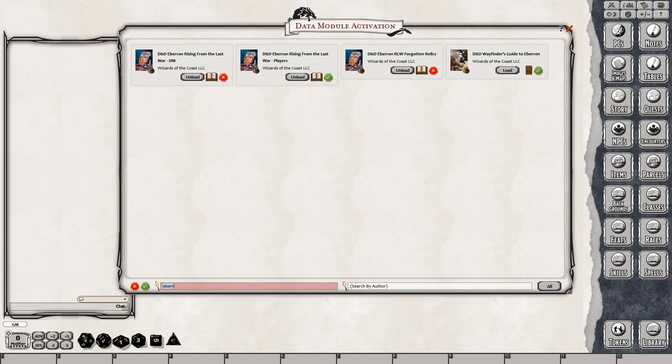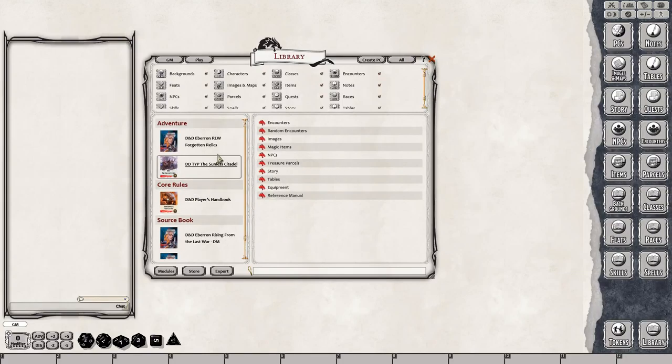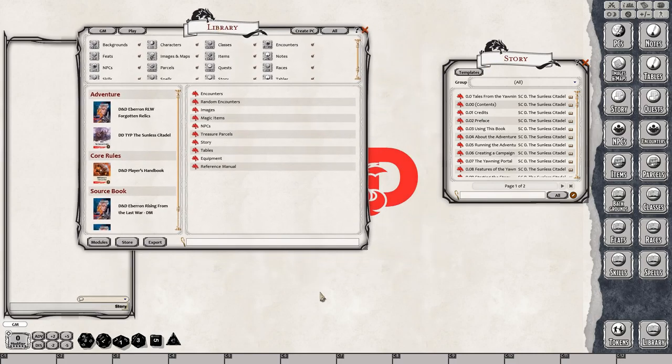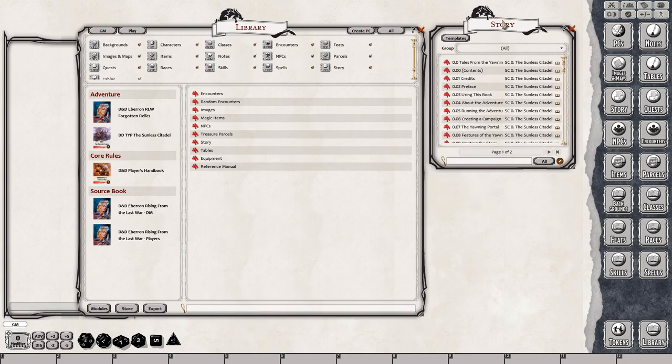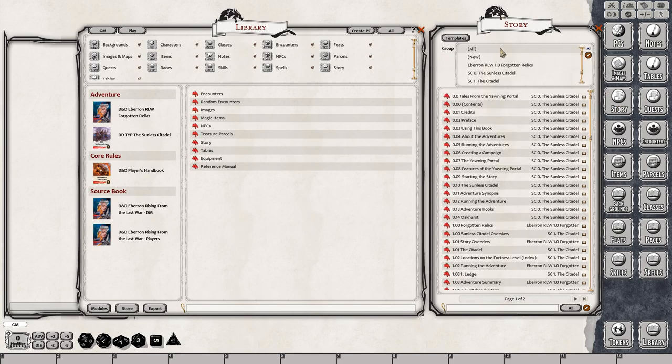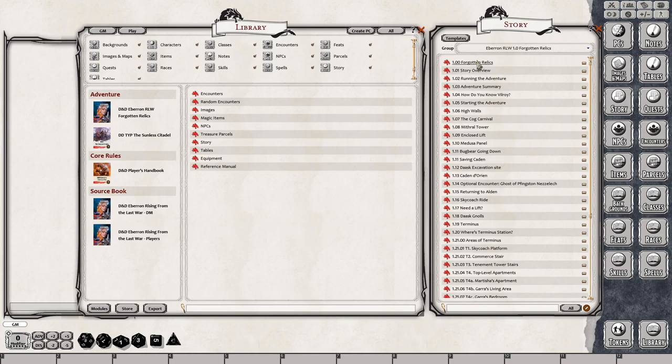We're going to take a look at each one separately, and I've already got these loaded. Once you load each one of these modules, they'll show up in your Fantasy Grounds modules library. We'll go ahead and take a look at the Adventure first. You can access all of the content in the library, or you can access all of the information in the Story tab on the right-hand side. You can open up these windows, just holding down Control and dragging the window as large or small as you want. If you're accessing the content from the Story tab, just use the group drop-down box and look for Eberron Forgotten Relics.